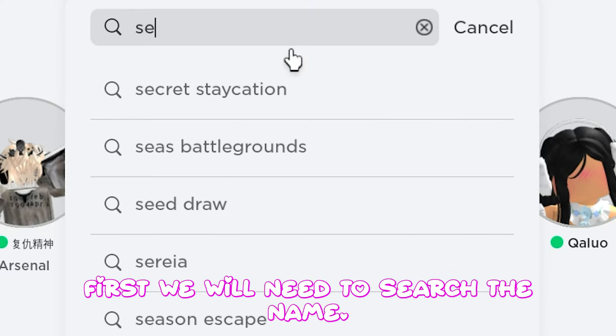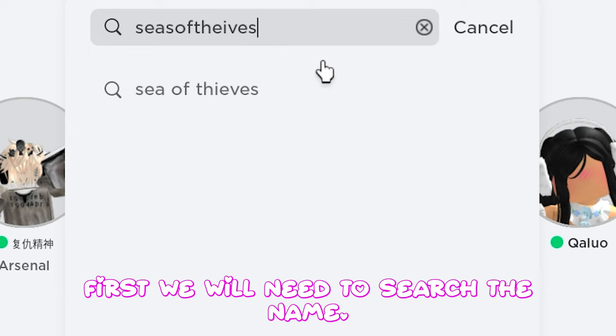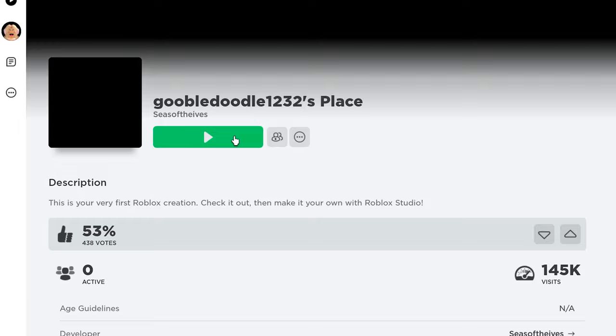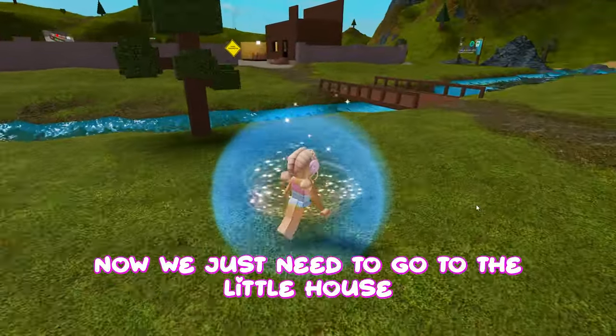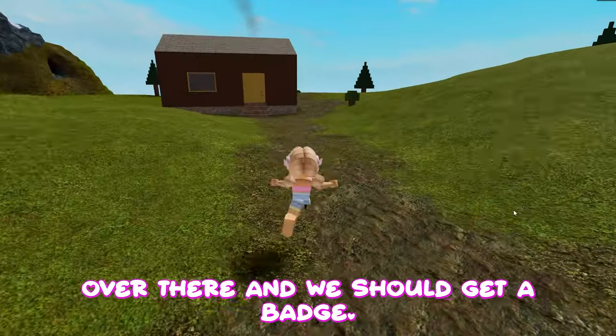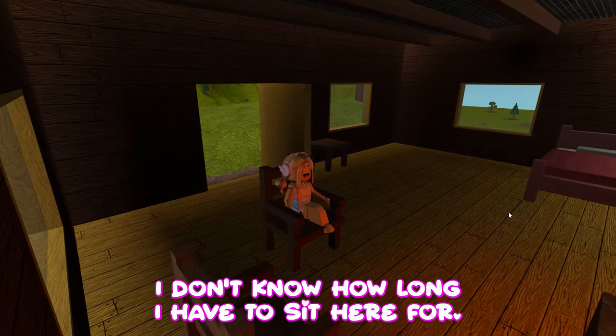Let's try it. First we will need to search the name — it should be this character right here. We then have to go into this game, go to the little house over there, and we should get a badge. I don't know how long I have to sit here for.